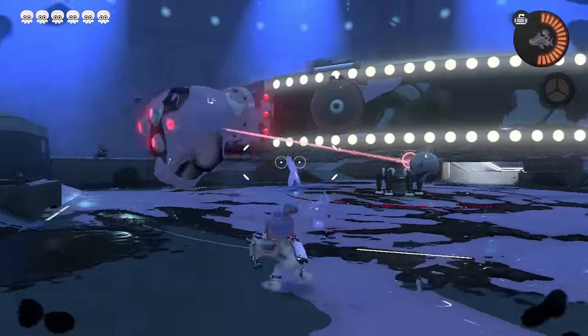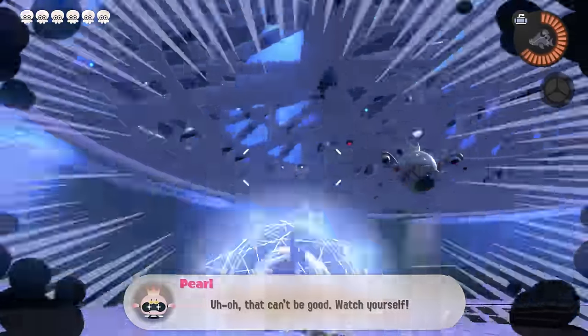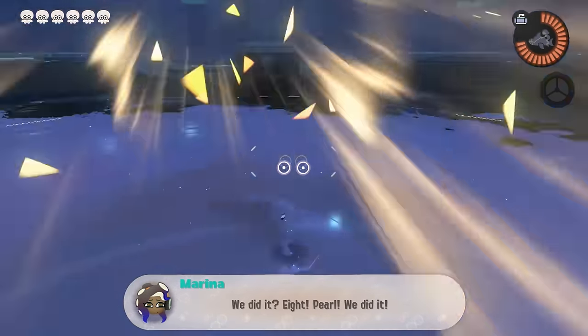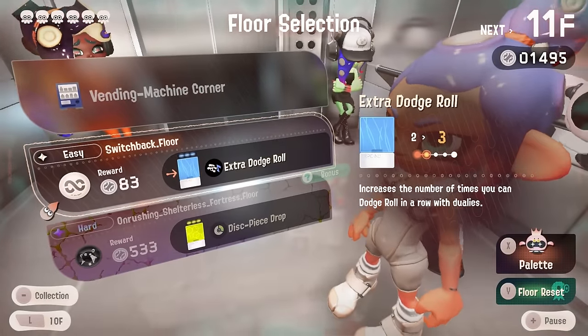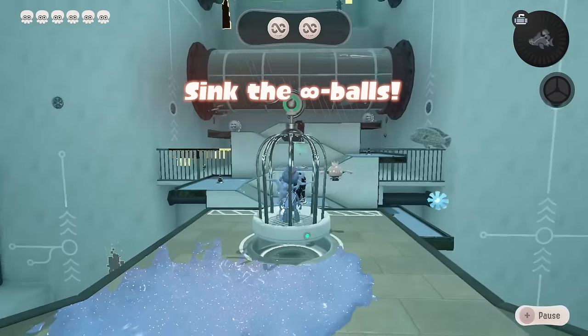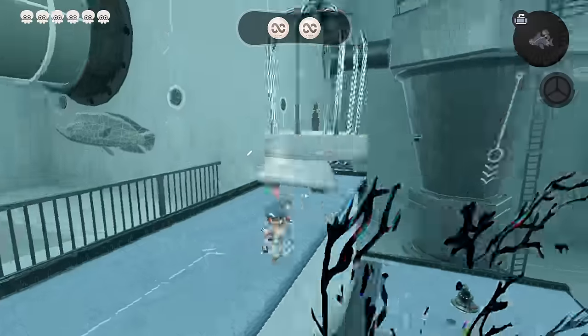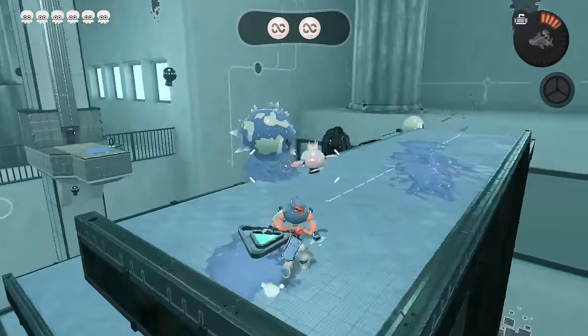He goes so fast because he's on the outside, so I'll just shoot the thing — I got tired trying to dodge roll him. One third of the way there! There are lots of chips we don't yet have but here's an extra dodge roll — I will instantly take this. A nice easy floor to switch back is one of my favorites for speed running — it feels like Moray Towers. It feels like home.